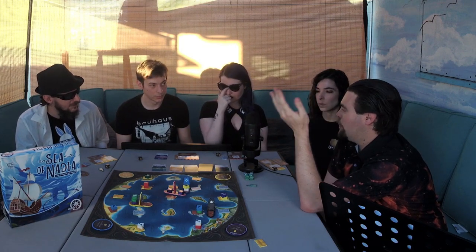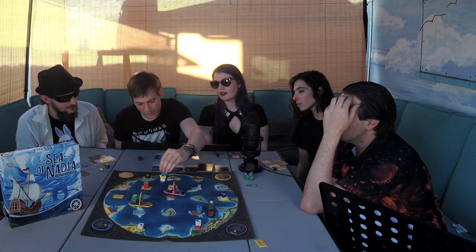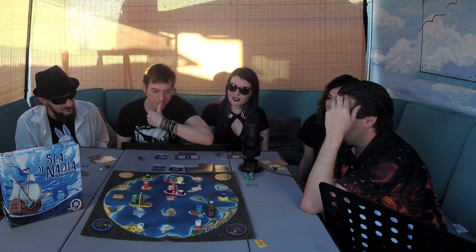You get three actions and a resource of your choosing, so if you have three of the ones you need you can use that anchor as an extra resource of any type. But you're missing one — you've got to unload first.